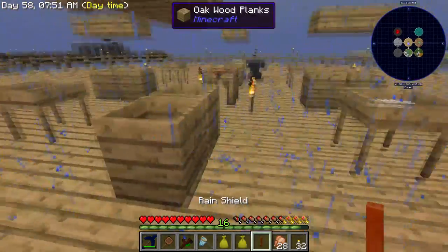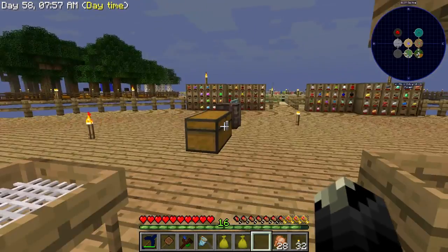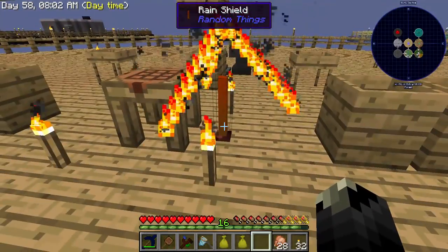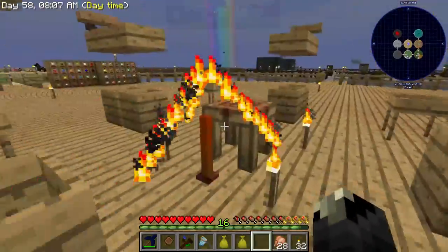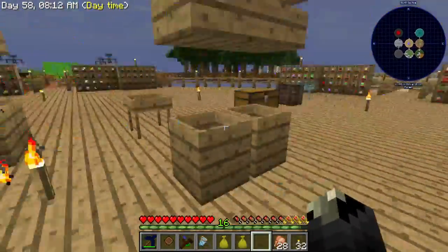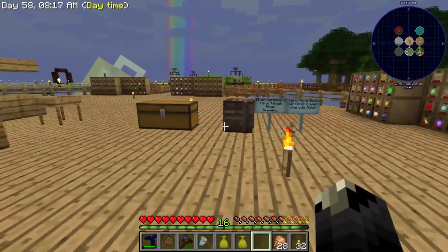The nice thing about the rain shield is you plop it down and all of a sudden, no more rain. These things will run out eventually — I don't know exactly what it looks like when it runs out. But expect to see more of these in future videos, because I'm really tired of all the rain. We're in a forest biome and it rains like every day.